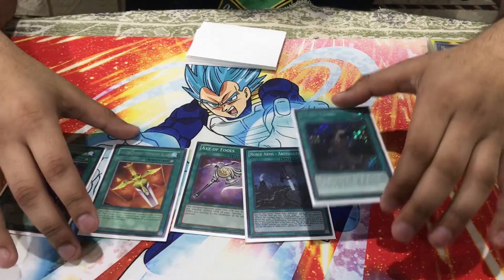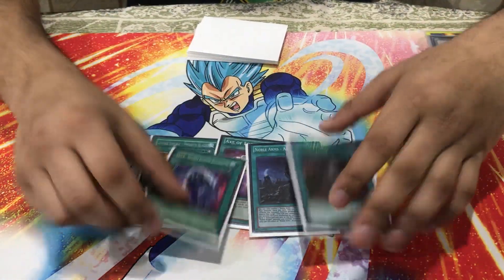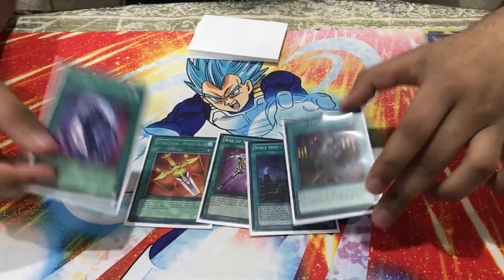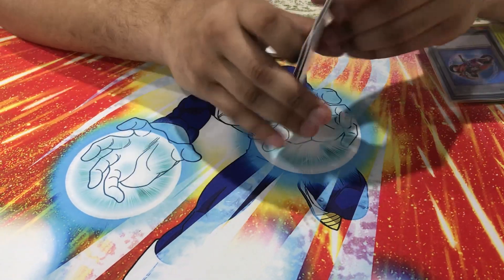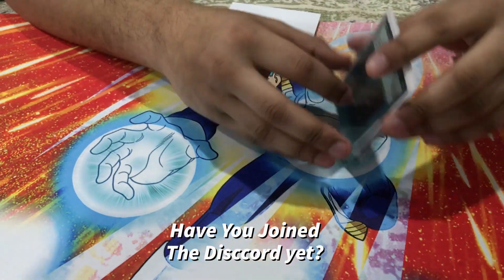I wouldn't add any more equip spells because I don't play the Power Tool build anymore — it gives up too many resources. Back then with the Orcust deck it was insane with triple DDR, but right now you wouldn't change anything. Mage Power is really relevant now in a back-row-heavy format, and Living Fossil as an extender — opening these cards is literally the nuts. As for Autonomous Action Unit — no. You're already going down to 3k life points with Steam and Zephyros. Playing Autonomous Action Unit would drop you to 1,500 and a Trickster player is going to slow play you.